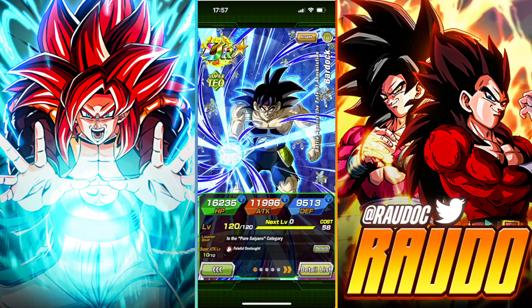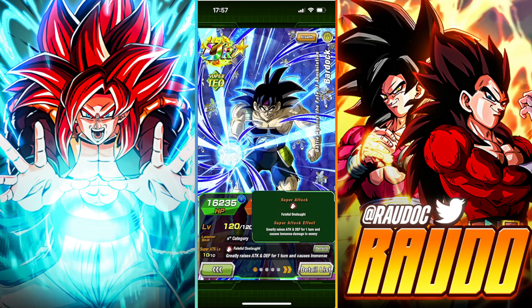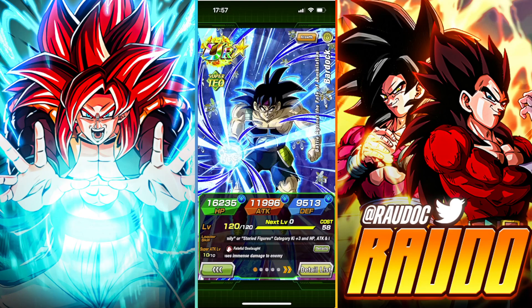Let's go ahead and talk about his super attack — The Fateful Onslaught. It greatly raises attack and defense for one turn and causes immense damage to the enemy. Very good. That is a 50% raise for one turn.